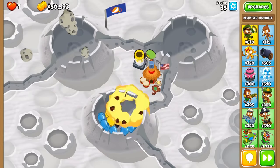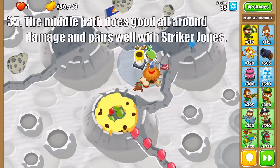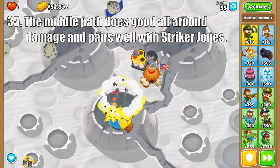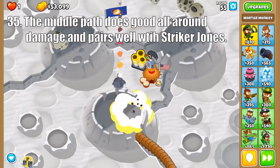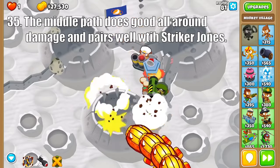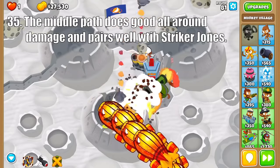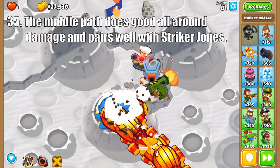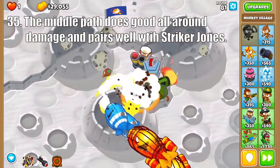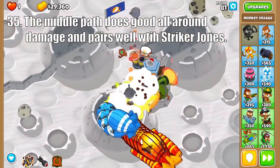For the middle path, Heavy Shells is a good, low-cost option at countering early-game ceramics and black bloons. Then the Artillery Battery is capable of handling dense packs of bloons and dealing good damage versus Moab Class Bloons, especially when utilizing its ability. And the Popnaut provides good damage, but more importantly a global stun that freezes all the bloons on screen. This pairs well with Striker Jones, as he combats the long ability cooldown and the small blast size of its main attack.